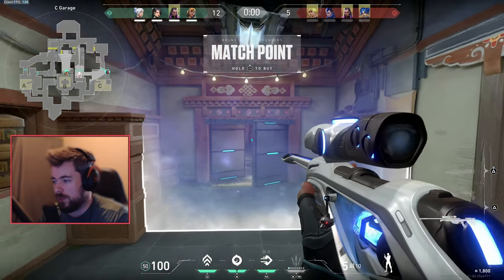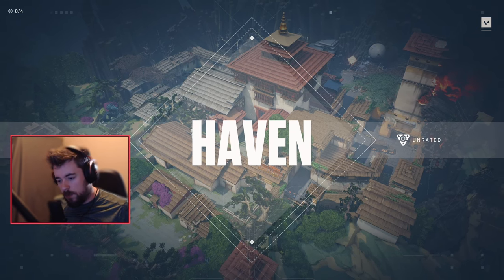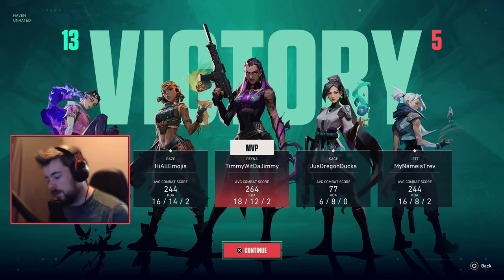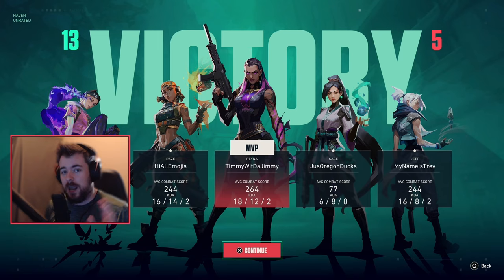This game was a bit one-sided, so not the best example, but I hope you understand the core principle: you want to save with a minimum buy target in mind. The real trick is in the middle rounds — aim for around 4,000 to 4,500 economy so you can buy full armor, Vandal or Phantom, and all your equipment. Thanks for watching — hit like and subscribe, check out my streams for deeper dives, and I'm happy to answer any questions. See you next time!